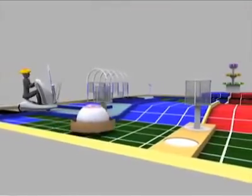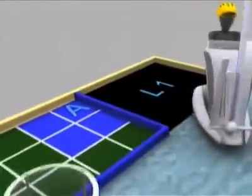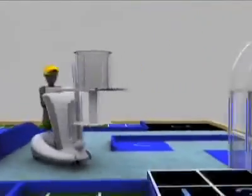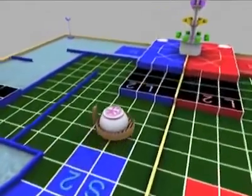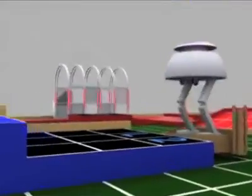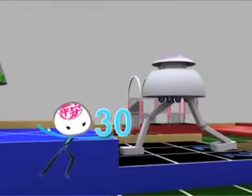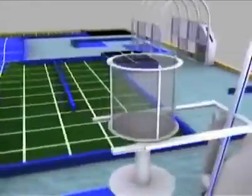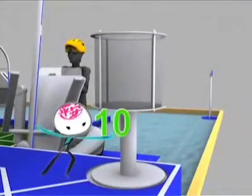The automatic robot carries the collector robot across the bridge. Meanwhile, the manual robot should pick up the basket. There are two options for the automatic robot to unload the collector robot. The first option is to unload the collector robot inside loading area two — you score thirty points for this. The manual robot should put the basket in the basket area of the island. You score ten points for this.